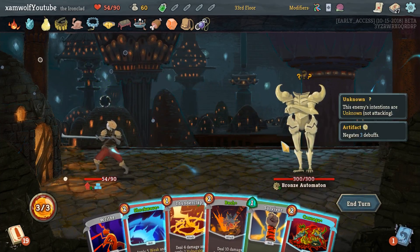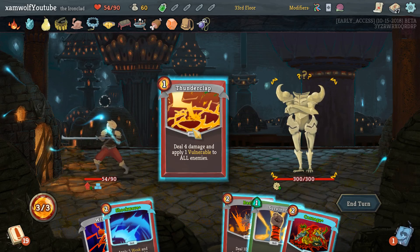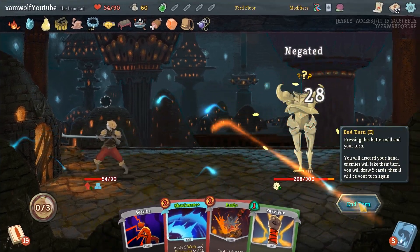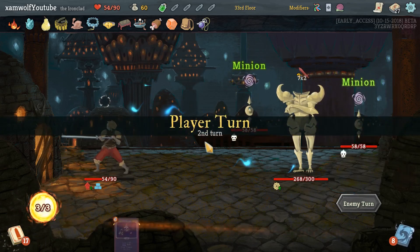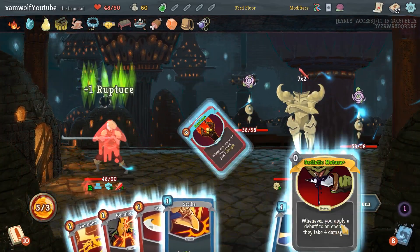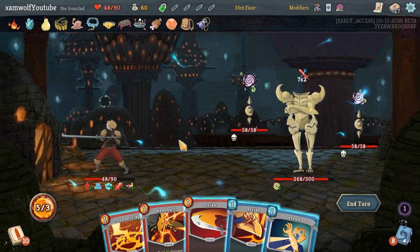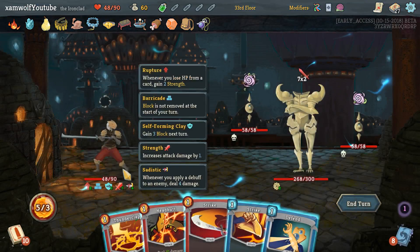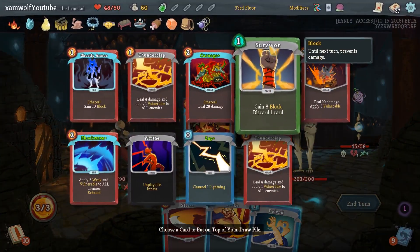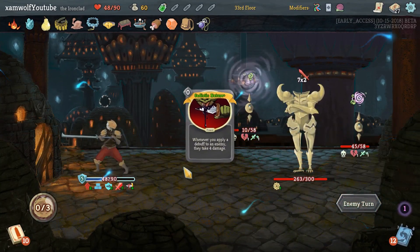Barricade is a nice one to have, I'm not gonna lie. I don't want to get rid of Carnage, so I have to decide: remove an artifact and play Carnage, or store up eight block. I don't think we need to store up eight block — we have lots of attacks, we'll probably draw some non-attacks. I guess I'm wrong. If I'd stored up eight block I still wouldn't have had enough. We could have played Headbutt before drawing a card — yeah okay, I screwed it up. My bad. We could have perfected this but instead we didn't.